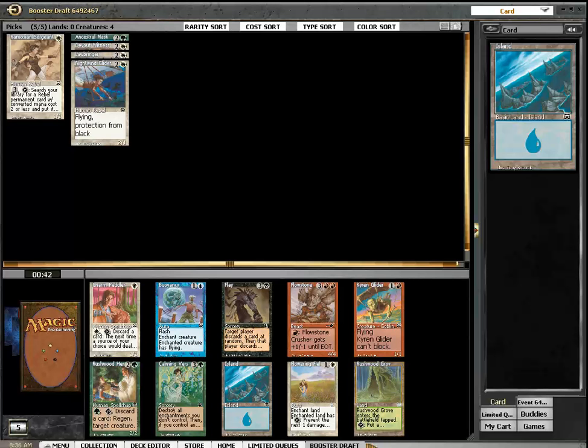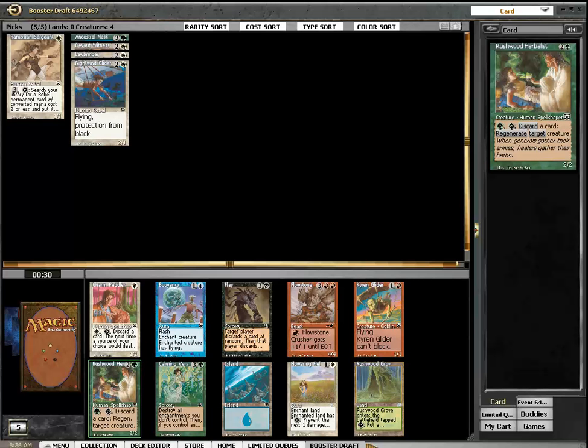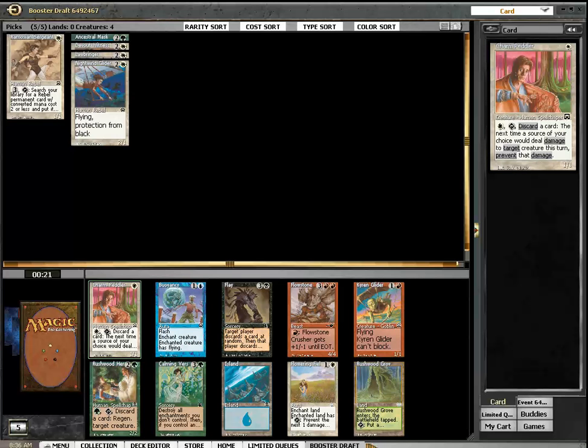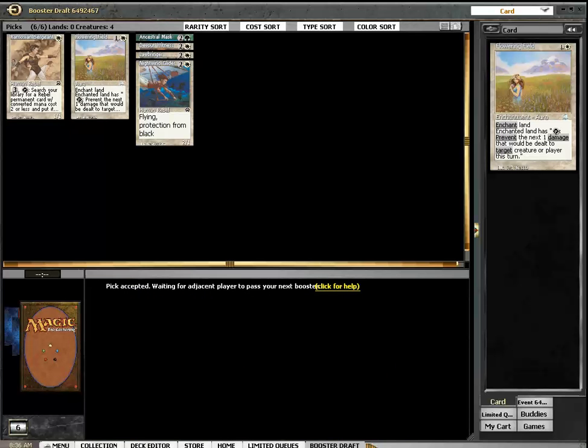Flowering Field, Charm Peddler, Buoyancy — Flayer flows in, Chyron Glider, Calling Ours. Rush with Herald is pretty good. Flowering Field can't be super bad — I stay white. I think I'm doing quite a good job of cutting white. I don't have the results in this format and I want to learn, so please comment if you want to comment on a pick or gameplay — give me the minute and second where I make the mistake so I can quickly find it.